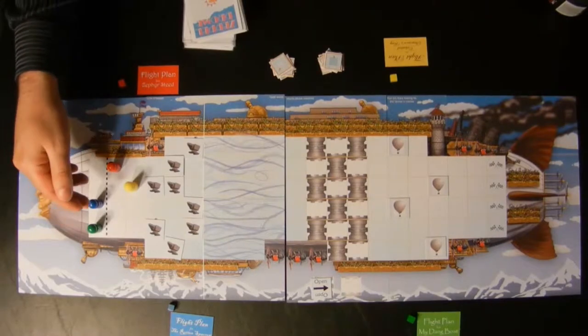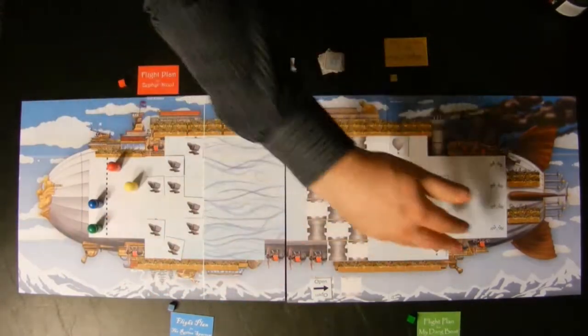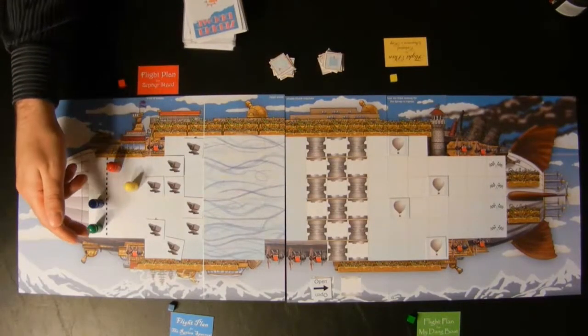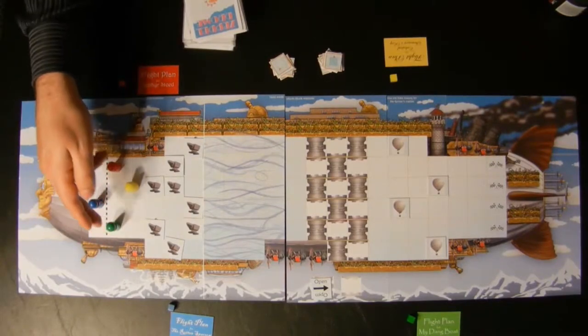If you're in the same column, then the player toward the top of the board — you've got the clouds up here and the mountains down there — they're in the lead. So in this case you've got yellow, red, blue, and green. In this other case we would have yellow, red, green, then blue.